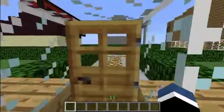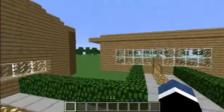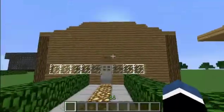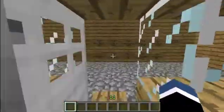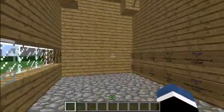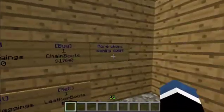So basically this is Honorcraft's survival server, I'm in creative because I'm the owner of it. This is the armory and they want me to make a shop, but we're not going to make a shop like the armory. I'll also show you how to do book colours as well.